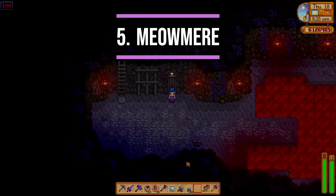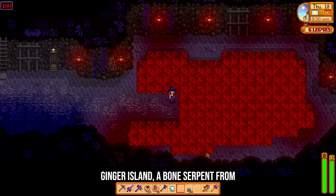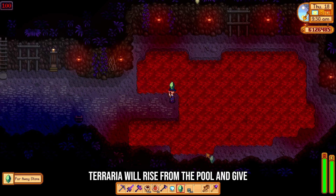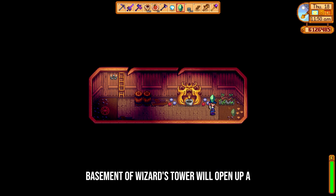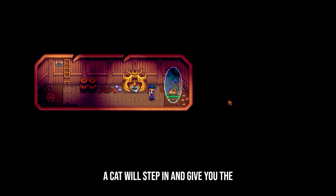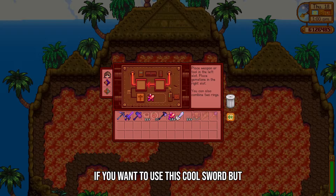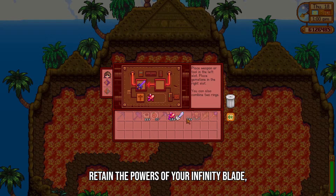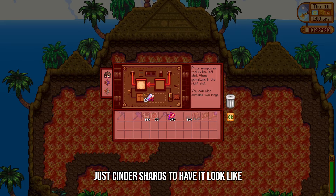If you throw an ancient doll into the lava pool on floor 100 of the mines, or in the lava at the forge on Ginger Island, a bone serpent from Terraria will rise from the pool and give you the faraway stone. Placing this item on the plant pedestal in the basement of Wizard's Tower will open up a portal. A cat will step in and give you the Meowmere weapon. If you want to use this cool sword but retain the powers of your infinity blade, you can head to the forge to change the appearance of your infinity blade using just cinder shards to have it look like the Meowmere.